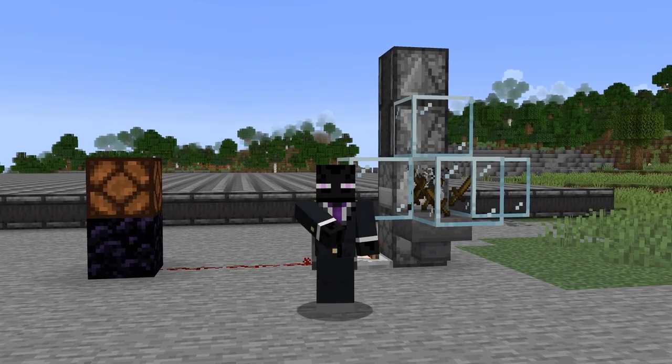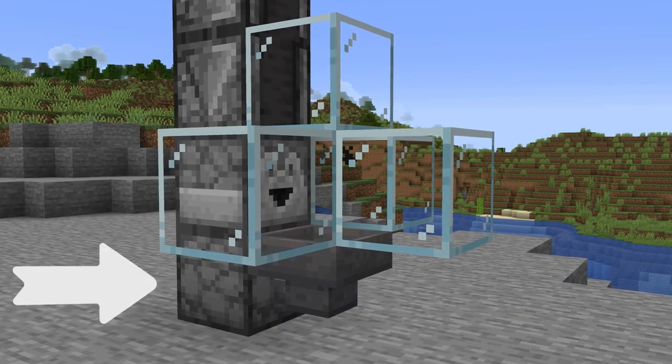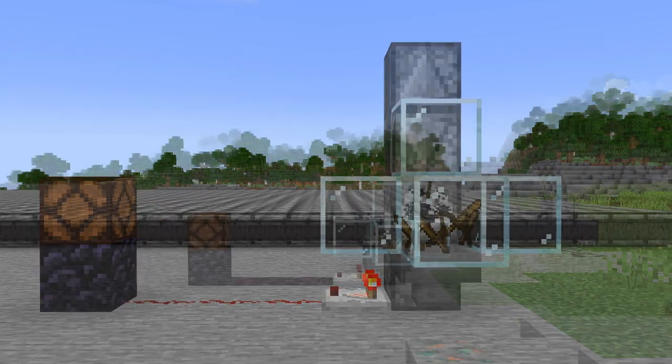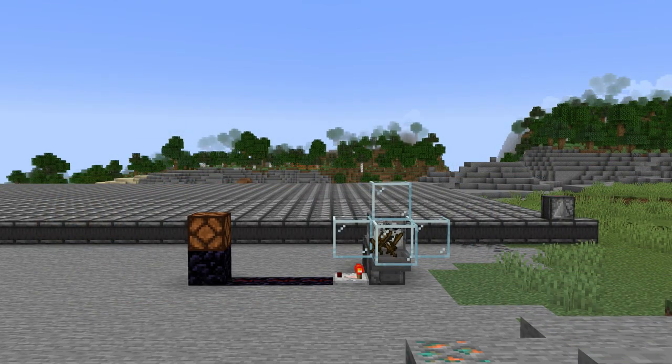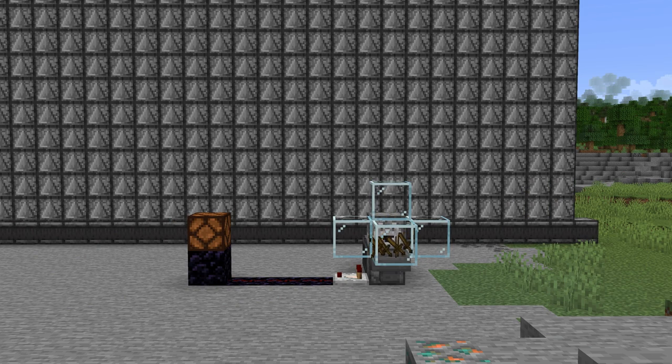Now, the way it works is pretty simple. During tile tick delay, less items are being thrown, and more of them will end up in the droppers, and you can detect this with the redstone output. And as you can see here, as soon as I paste in all of the observers and start tile tick delay, the machine slows down, and eventually it will detect it with the redstone output.